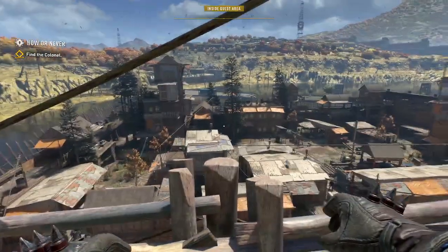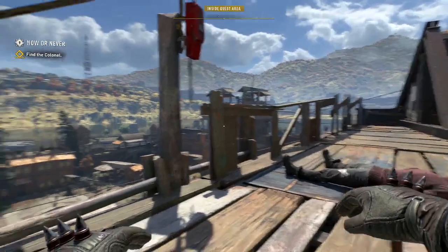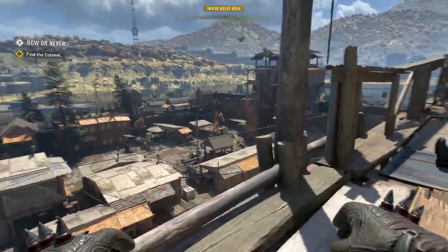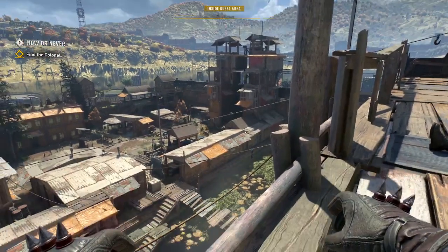Let's take a look at where we're at and what we just did. We've come to the colonel's camp and we came through the gate in the van. The van dropped us off there.